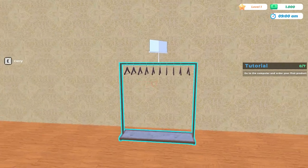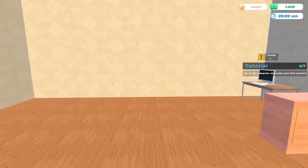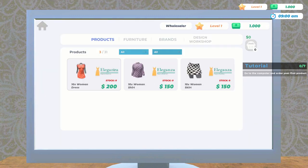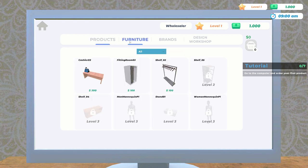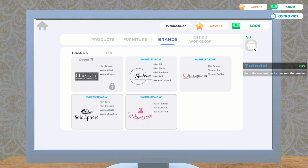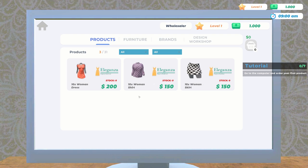All right, so we got one shelf and a thousand bucks to start off with. We can go to the computer here. There are four options — workers are going to be released in the full version, so we don't have that yet. Under products you have furniture you can buy for the store, and brands you can unlock. In the beta you can only unlock about four different ones; the rest will come when the game fully releases.